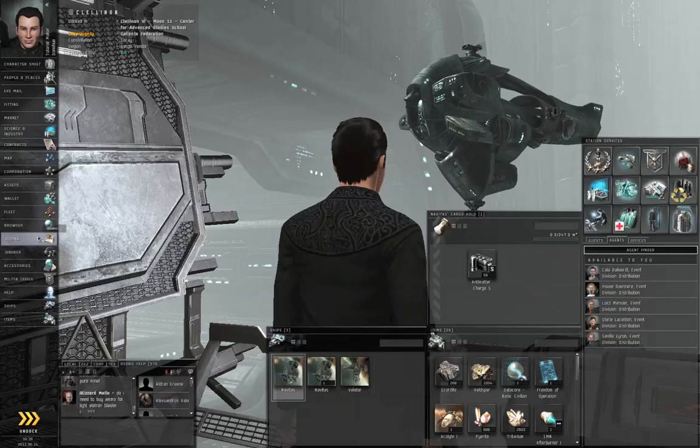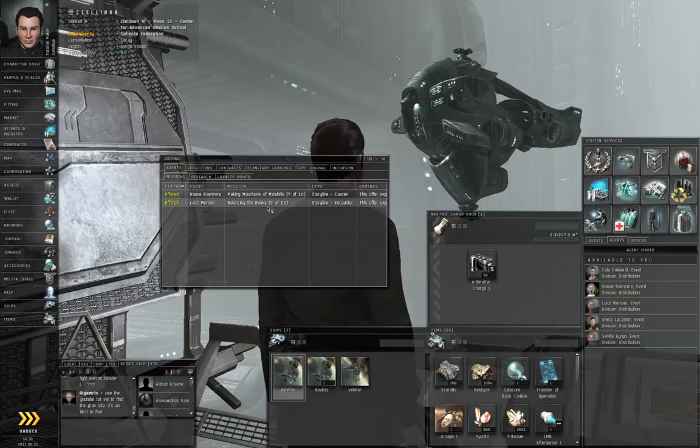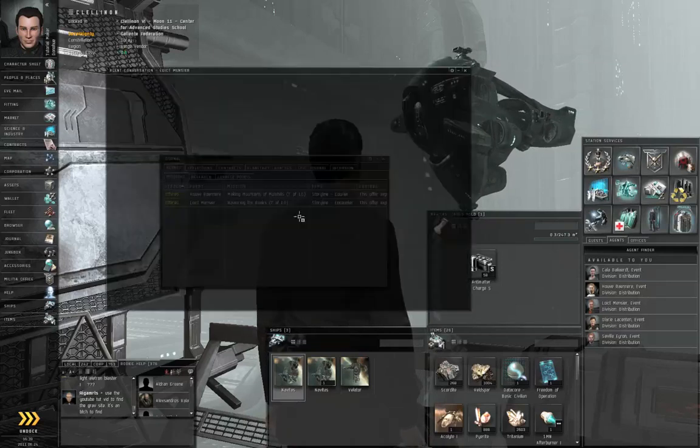Go to Neocom, Journal, Agents tab, Mission sub-tab, Balancing the Book 7 of 10, right click, start conversation.